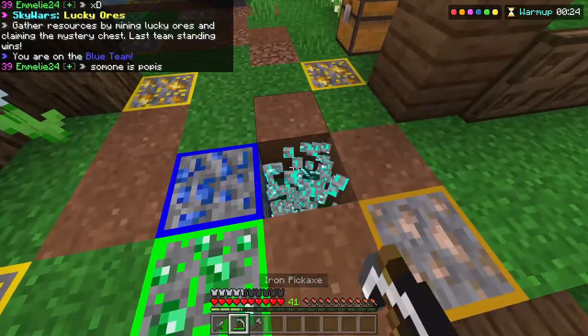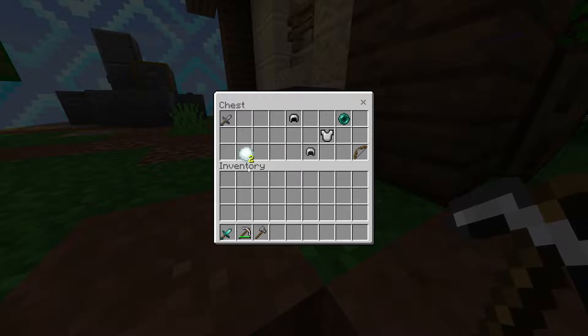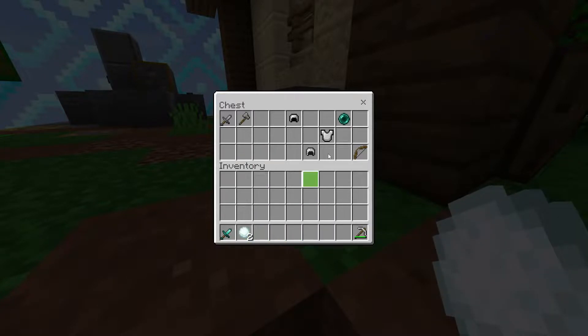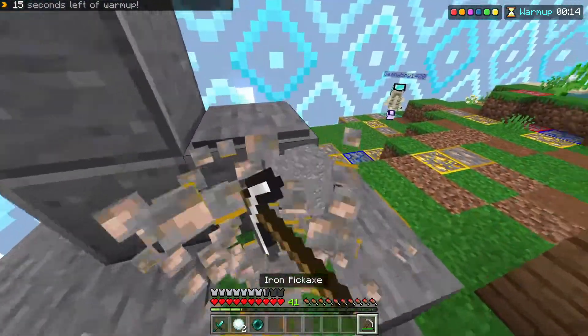At 0 to 50 pounds is the Glorious Model O. The Model O is a great mouse for Minecraft as you can perform almost all clicking methods very well. The mouse is also very light due to the honeycomb frame. The Glorious Model O comes in at 44 pounds.